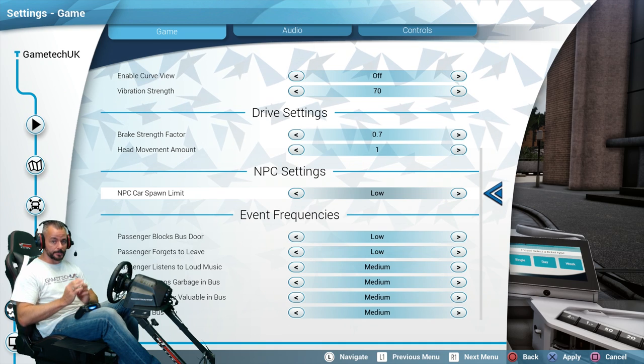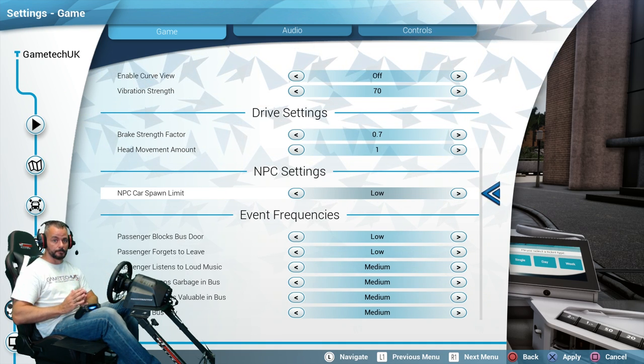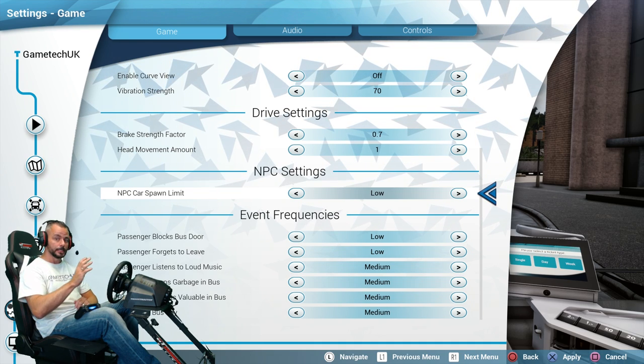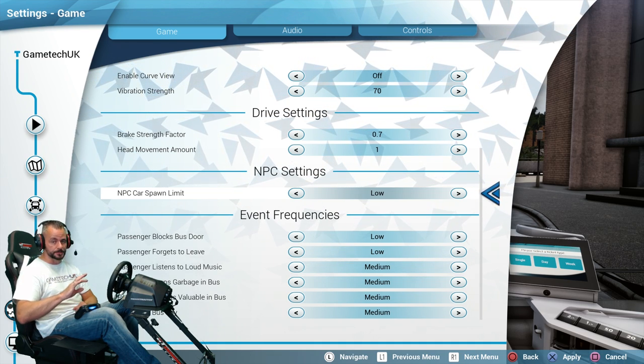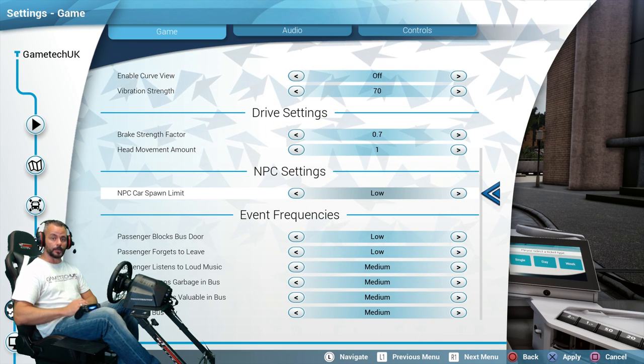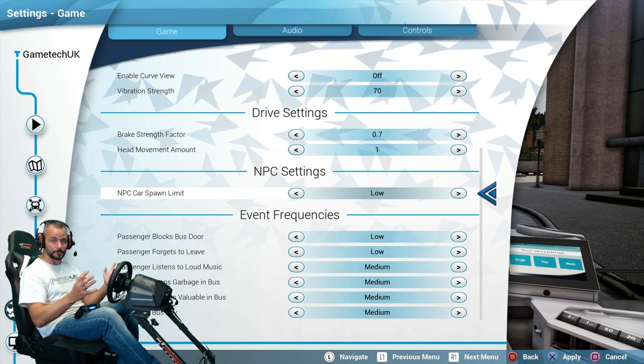If you're getting frame rate drops, either in the main game or especially in multiplayer, there's an option to put the NPC car spawn limit down to low. I recommend doing this especially in multiplayer — it means your console has to produce fewer AI cars and can concentrate on giving all your friends a smooth experience in the game.